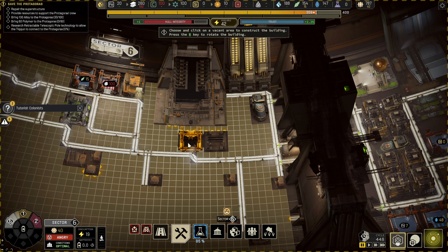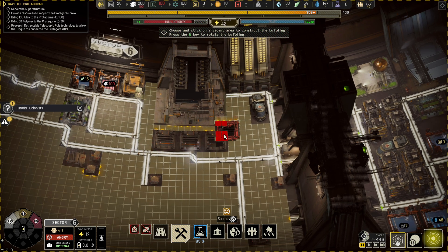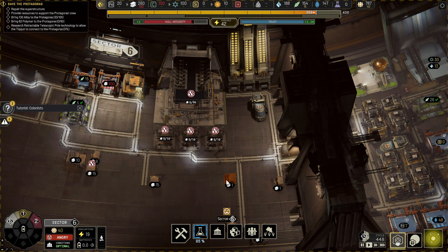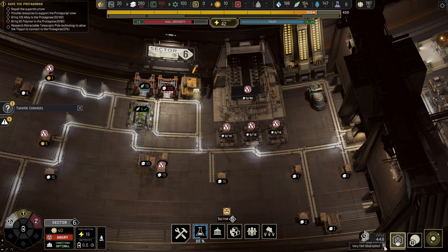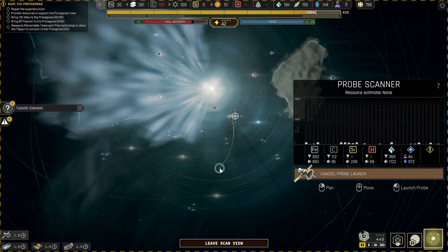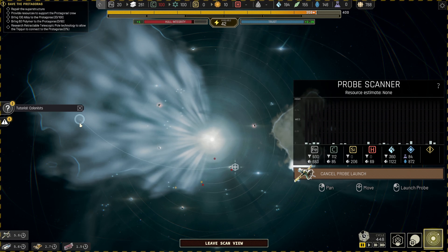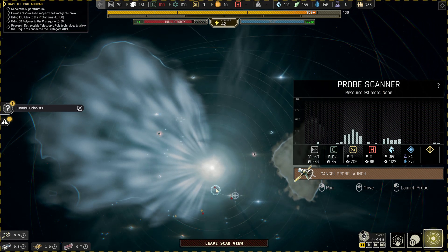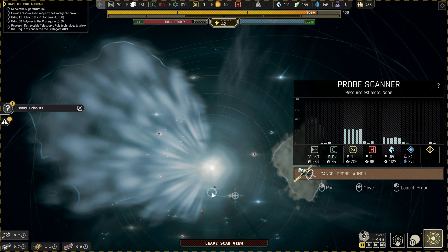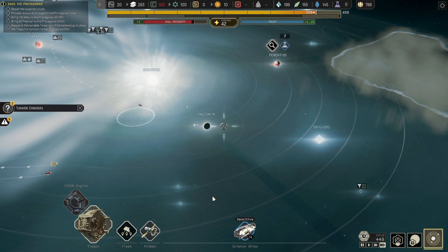I'll build some stockpiles here — one will be for electronics, steel, and food. I'll get rid of those ones up there. I'll go to the probes and look for silicon; there's some down here. Super close — let's get that one.